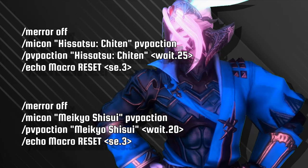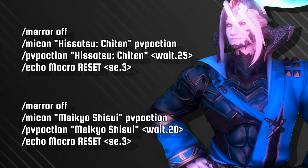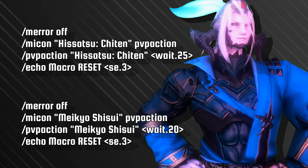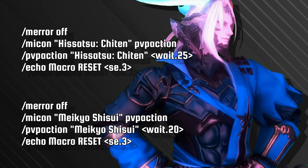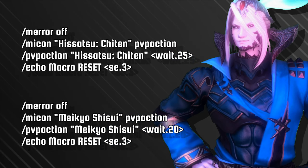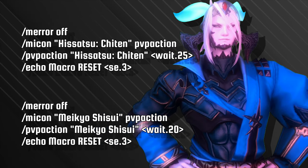For the Samurai, you have two important actions: Chiten and Mekyo Shisui. Mekyo is your own mini Purify, and Chiten sets up damage reduction and a potential insta-kill. The Chiten Reset macro might be your main choice, as the 25-second cooldown also means that Mekyo is also ready.